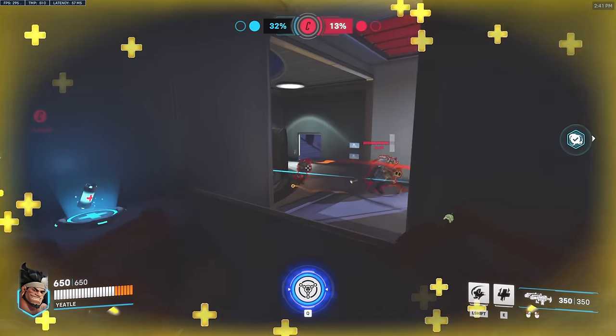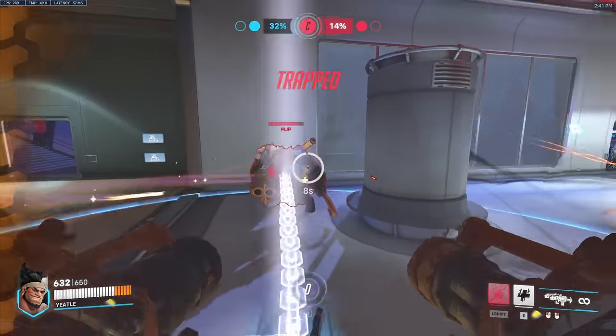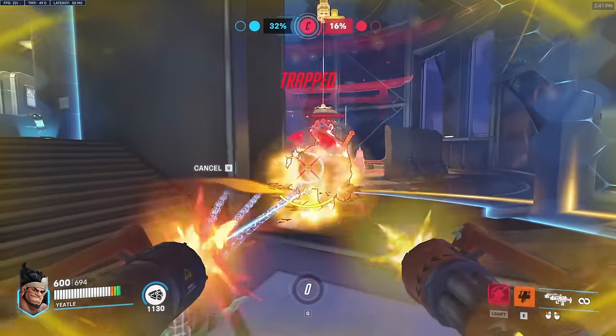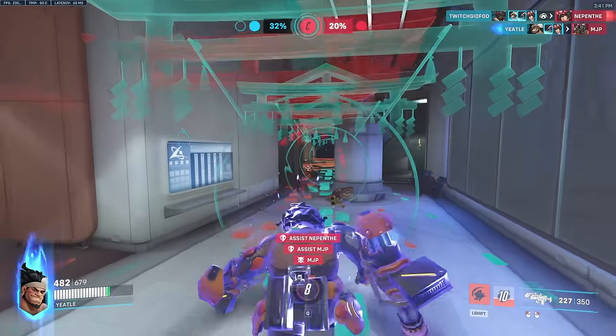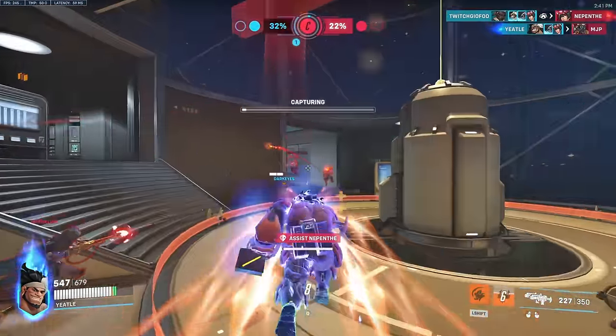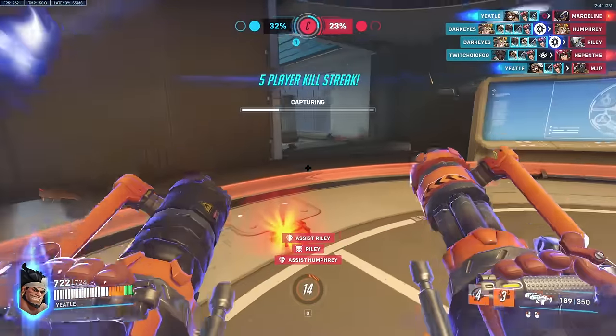If you can wrap your head around that, the only other thing to look out for with your ultimate is the counters. Are they saving the EMP for you? Does the enemy team have nano for the tank? Do you have nano to match it? Once you start pressing tab and thinking a step ahead, it becomes really easy to win fights with cage fight.